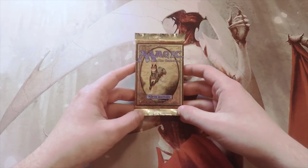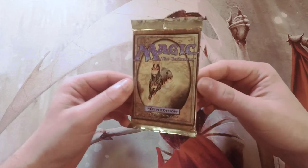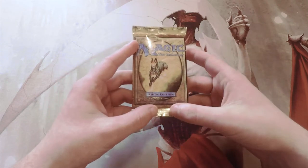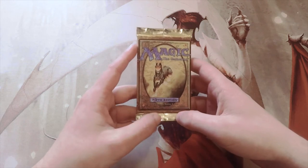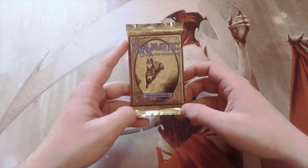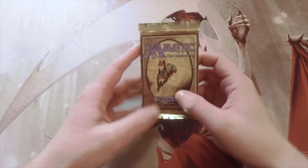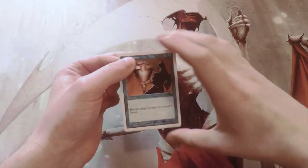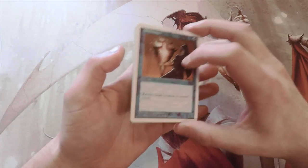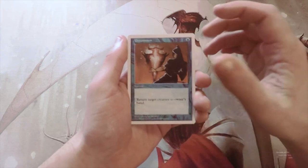Hello and welcome to the next Crack a Pack episode. Today we are opening up a pack of Fifth Edition — look at that classic pack art. In this set we have some actually very powerful cards. Mana Vault sits at the top, right around the $20 to $25 mark. There's also Sylvan Library right around $20, which would be a fantastic pull. Other cards include Lord of Atlantis and Birds of Paradise. Unfortunately, I don't necessarily know where the rare is in this pack, so hopefully it will be an obvious one.